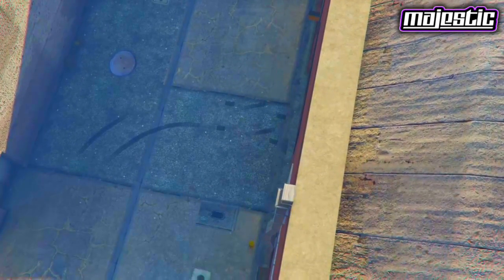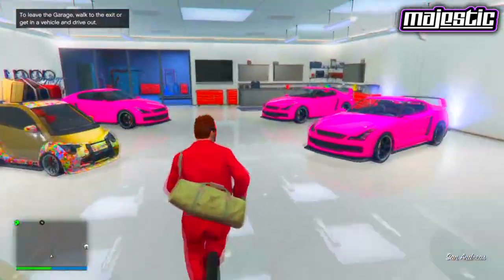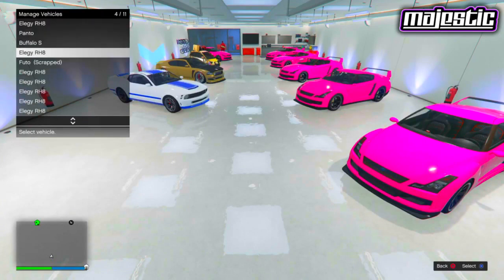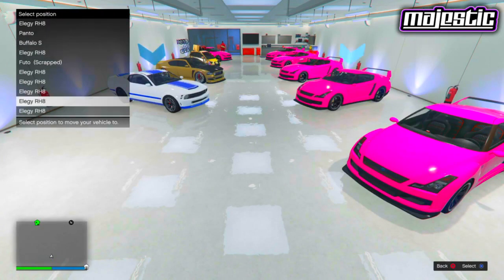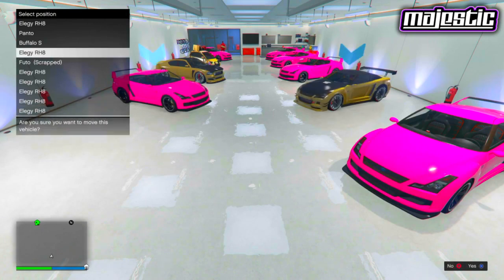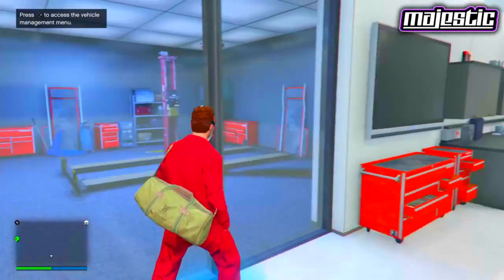As soon as you get into the garage, get straight out of the street car and go over to the blue circle. Once you're at the blue circle, if you go to the car switcher you'll notice the street car is named an Elegy. All you want to do is swap it with any other car in your garage and swap it back — and as you can see, there's your Elegy.